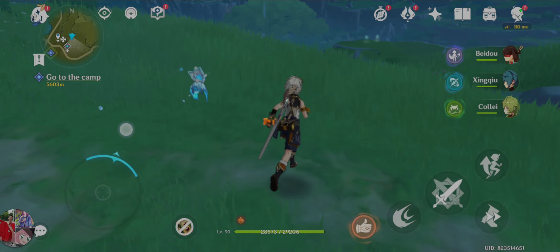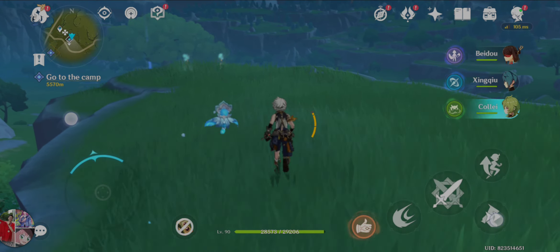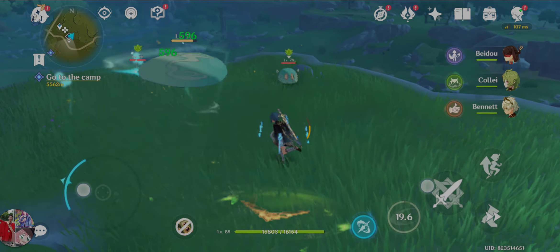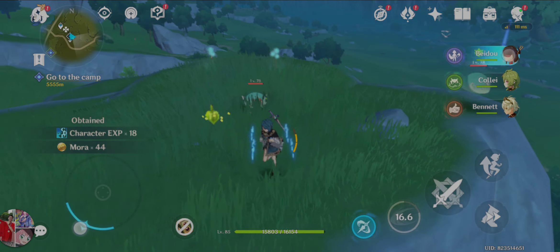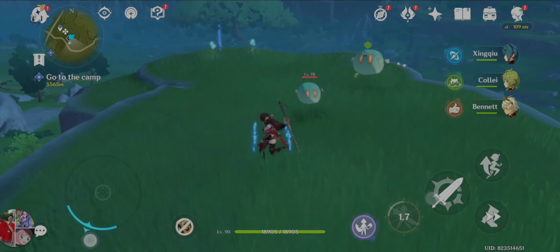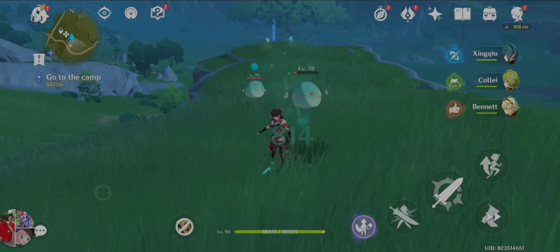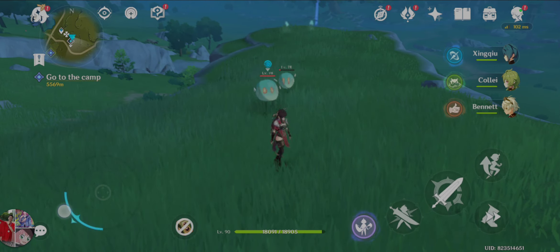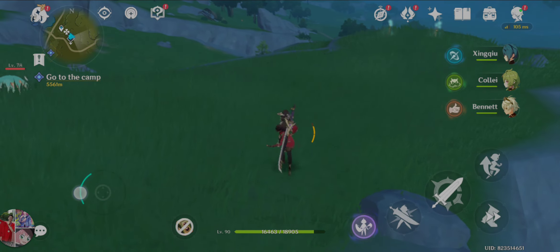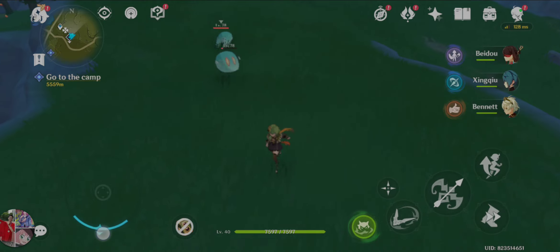The other reaction from a bloom seed is with electro, which causes hyperbloom. I'll demonstrate here — applying dendro, then hitting the seed with electro triggers hyperbloom. Hyperbloom turns the dendro seed into like a dendro bolt or arrow that shoots the enemy and deals dendro damage.